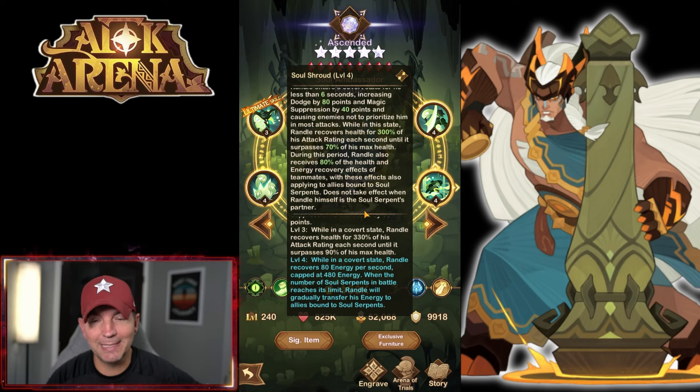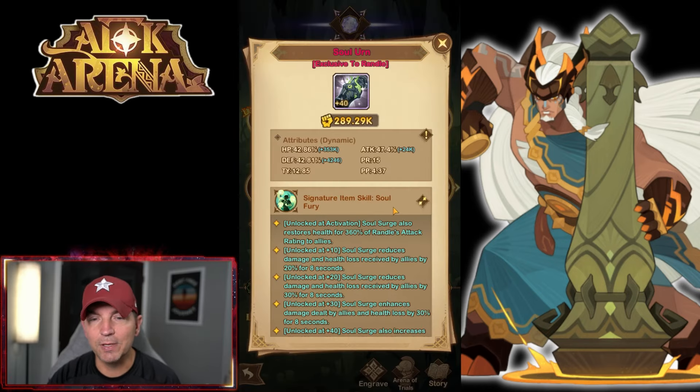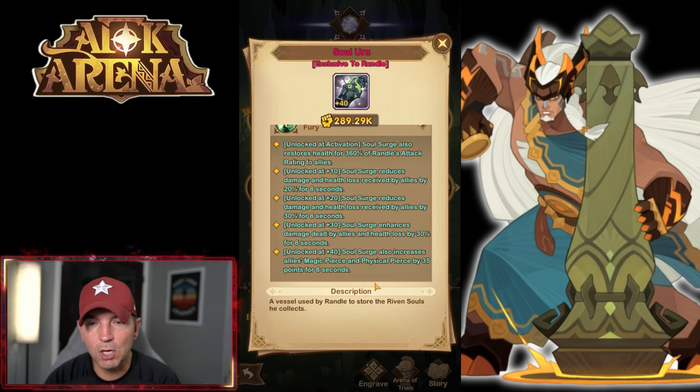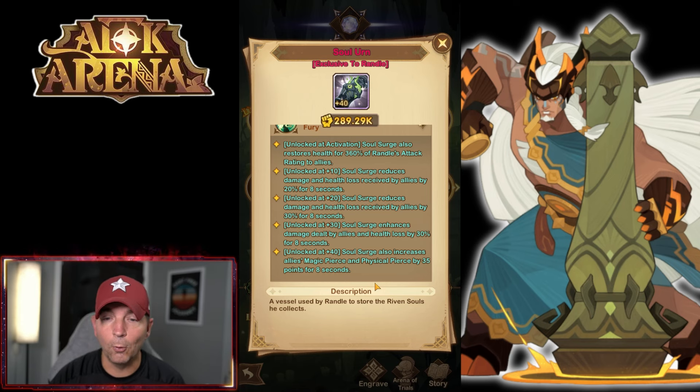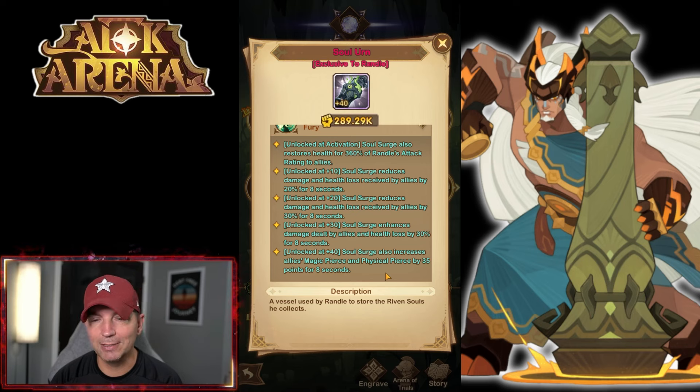While in the covert state, Rando recovers 80 energy per second, capped at 480 energy. When the number of soul serpents in battle reaches the limit, Rando will gradually transfer his energy to allies bound to soul serpents - essentially acting as an energy battery for the strongest ally. Now let's look at the signature item - the Soul Urn. Soul Surge also restores 360% of the attack rating to allies and reduces damage and health loss recovered by allies by 20%, scaling up to 30%.